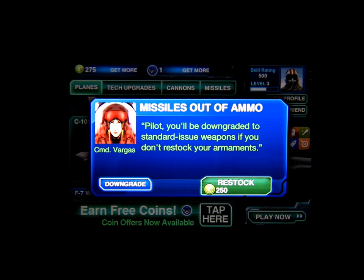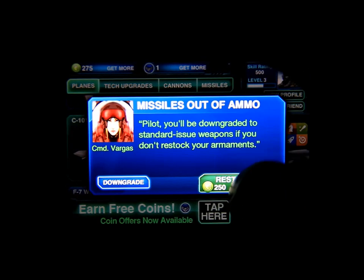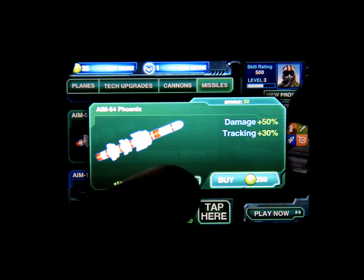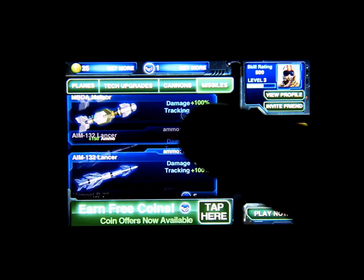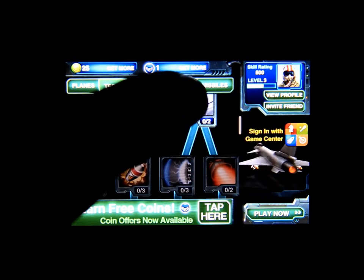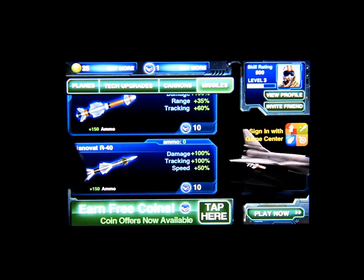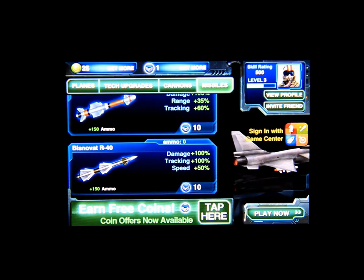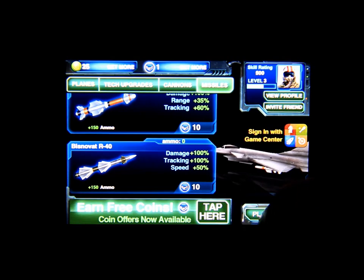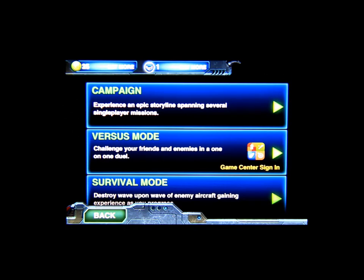I'm gonna show you guys exactly how this game works. It's gonna be a little difficult because you've got to use the accelerometers. You can get more coins, buy coins, and equip your plane with missiles. Here are your planes, your tech upgrades, cannons, and missiles — you can load them up onto your aircraft and then just tap play.